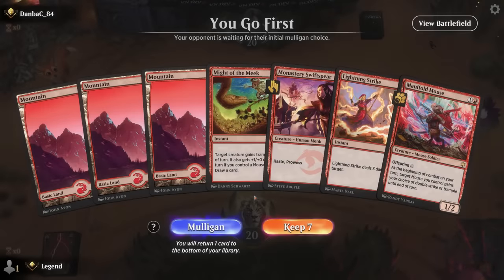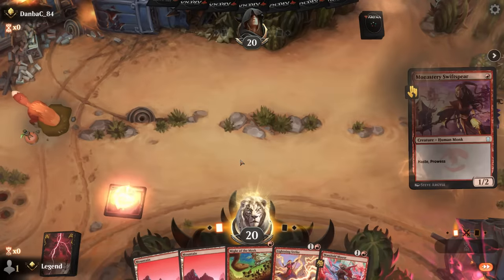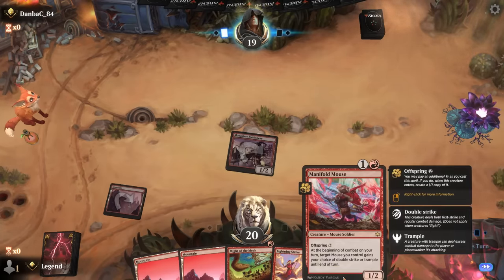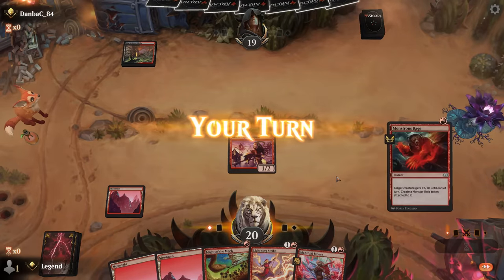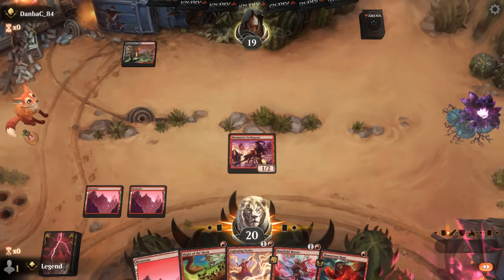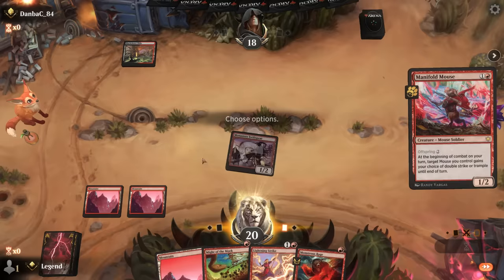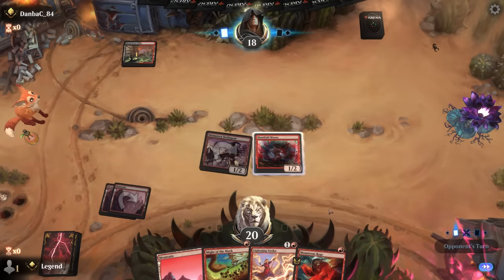Game one, we're on the play with Monastery Swiftspear into Manifold Mouse. Sadly we can only give mice double strike, so can't target Swiftspear, but can still pump itself up especially once we get Might of the Meek going. Opponent is on red-black, maybe lizards — no point playing Manifold Mouse before attacking. If the opponent's keeping up Cut Down they may run into a Monstrous Rage, but I'm okay with Manifold Mouse here.